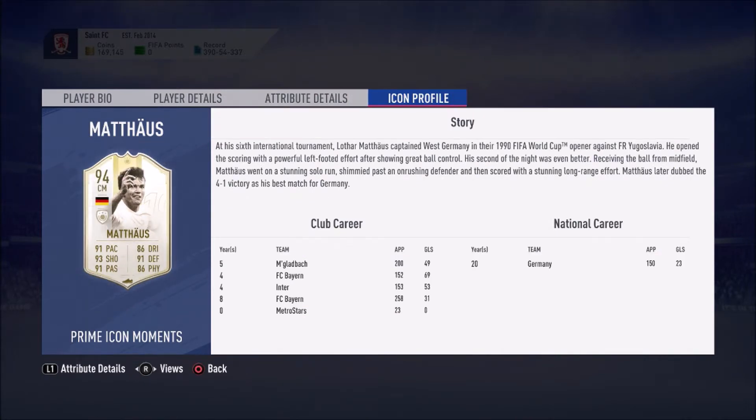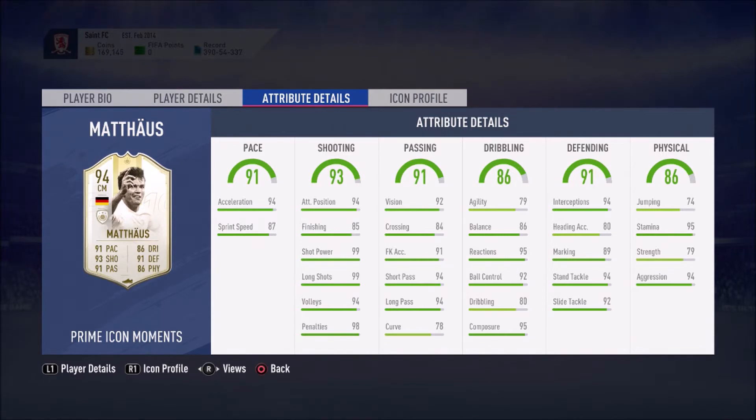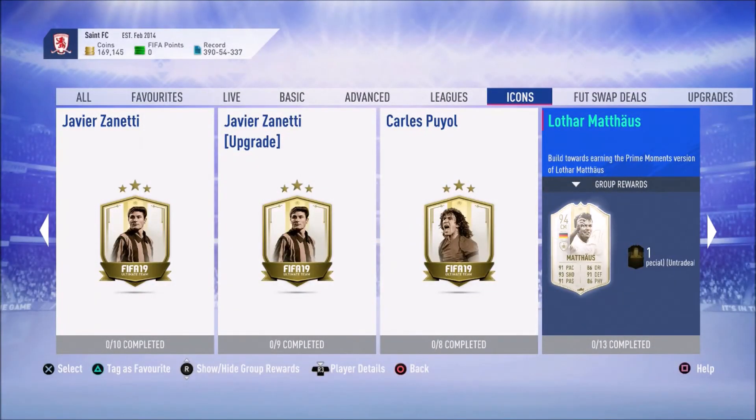His stats are just amazing — obviously that's an end-game card. There's no way I'm going to be able to afford this anymore. If you've been grinding for a big icon like this and you really want Lothar Matthäus, you're probably going to get him no matter what. Futbin doesn't have the price yet, but I'm saying that's two million coins or over two million coins.